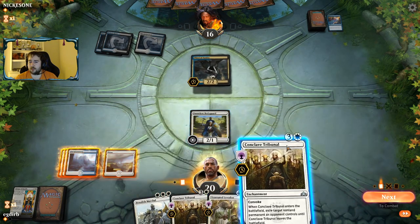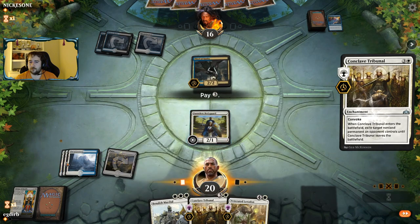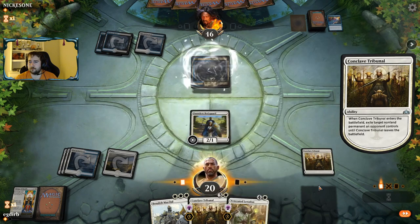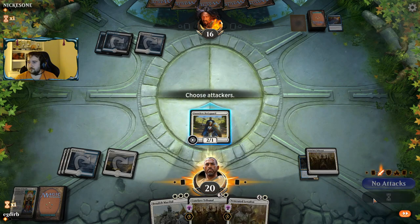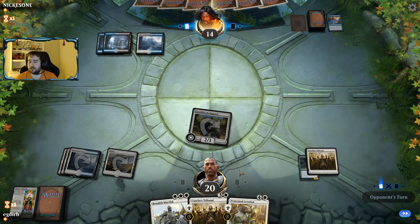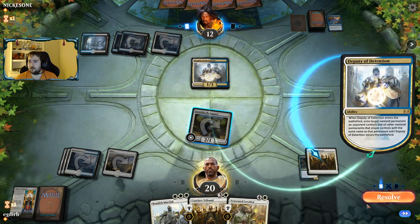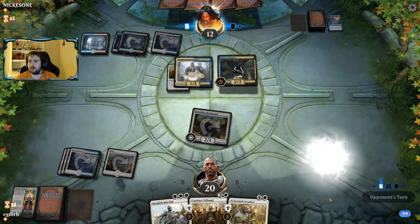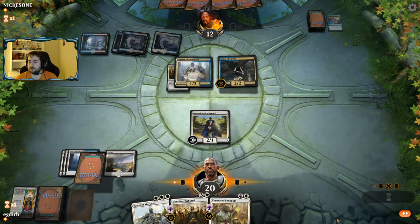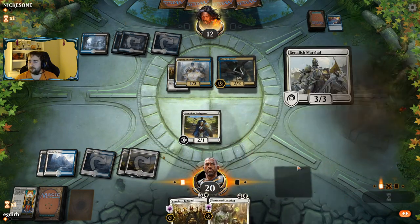Technically our opponent could have Negate, but I just wasn't expecting them necessarily to have it. They did Shock off the Grave, but that could have been for removal as well. Now we just have to Tribunal. We didn't have the play of being able to play a creature plus Tribunal, so paying full price for Tribunal doesn't feel great. Now we're just going to be fighting to stop ourselves from getting Thief of Sanity'd. Now that we drew a land, we can go Marshal plus Tribunal.